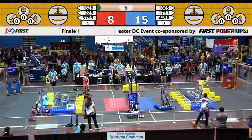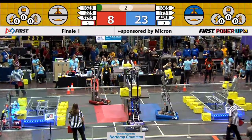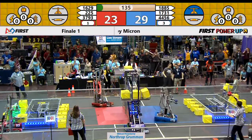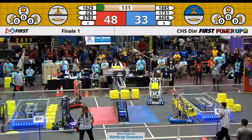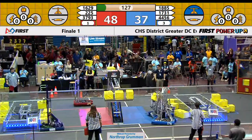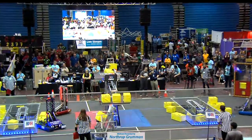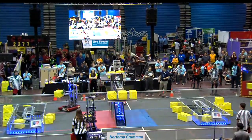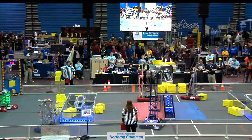We've got a great match right here. Blue Alliance taking control of the scale in Atanasburg with three power cubes. A little bit of bumper to bumper contact there on the near side between 1629 and 1885. Now Techfire on the far side of the scale trying to balance things out in the Red Alliance's favor. 4456 looking like they're going to play some defense against the Red Alliance.